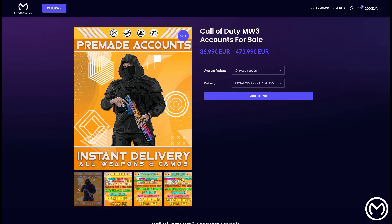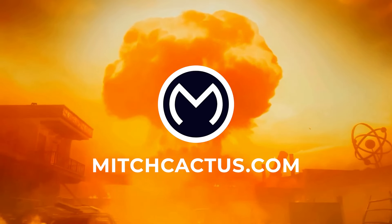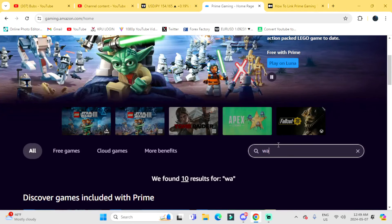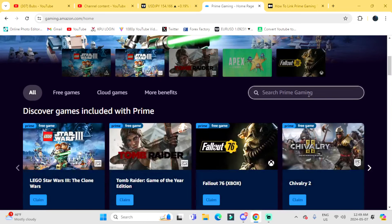If you guys are looking to get hard unlocks for the new Modern Warfare 3 mastery camos like Interstellar and Borealis, or play in bot lobbies where you can level up your guns and unlock camos very fast, or even instant delivery on your stuff, then check out Mitch Cactus — their links are down below, they have over 10,000 reviews on Trustpilot, and use code bubs.